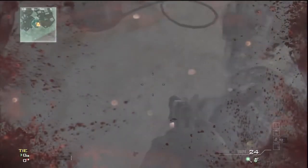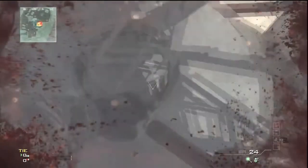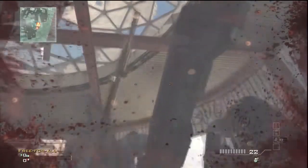Then you want to come inside the dome and you want to get quite a few people to shotgun jump you. And if you do it correctly you should land in the middle of the dome. You can do this using a recon drone as well, but this is a shotgun only way.